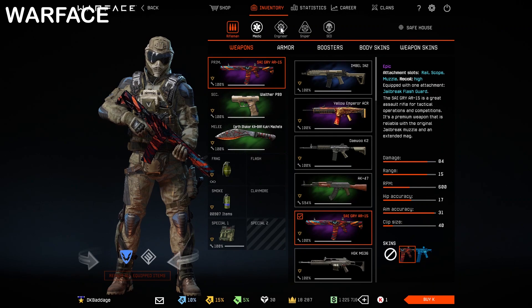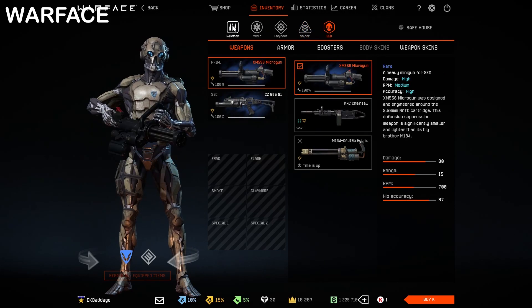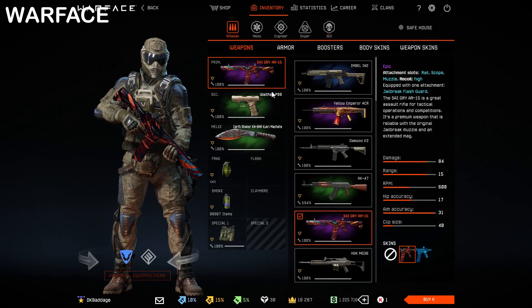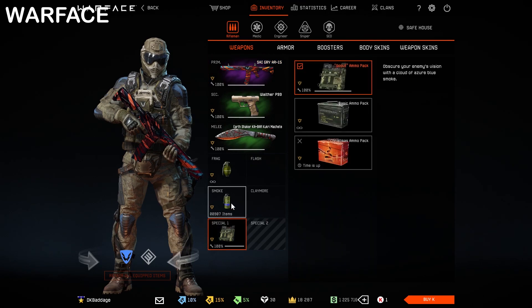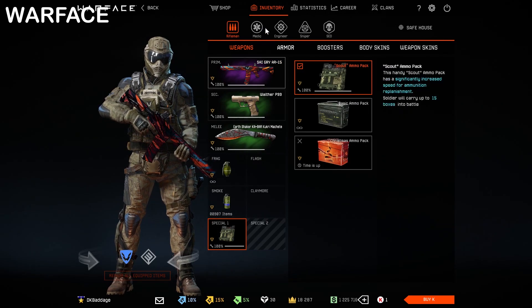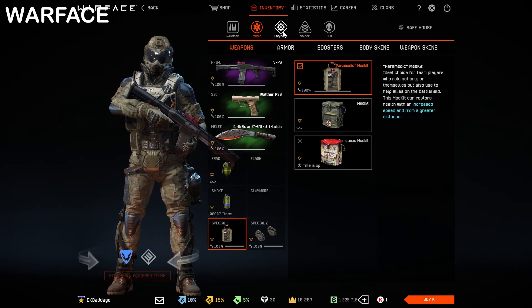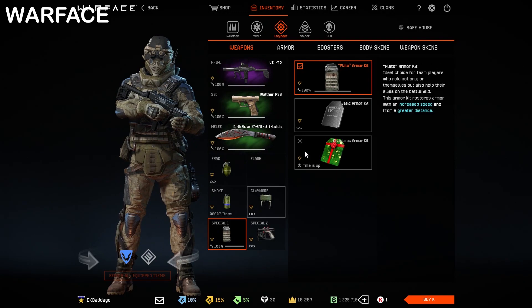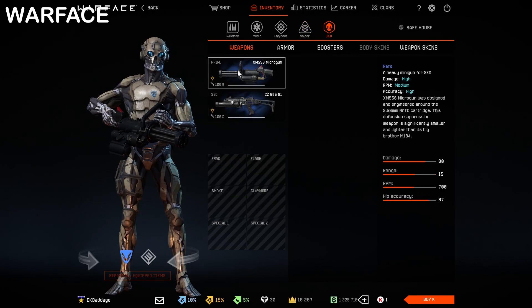Warface does have a class system: Rifleman, Medic, Engineer, Sniper, and Said. Riflemen can use assault rifles and machine guns, and carry an ammo pack to refill teammates. Medics can use shotguns and can heal and revive players. Engineers use SMGs and can repair players' armor. Snipers use sniper rifles. Said can use heavy machine guns — yes, Warface has a playable robot. Both Sniper and Said don't have any special abilities.